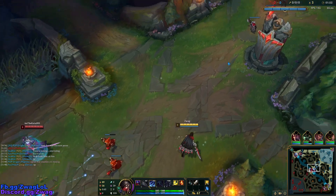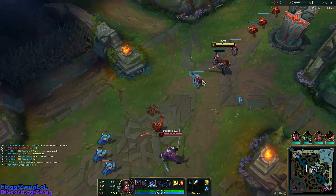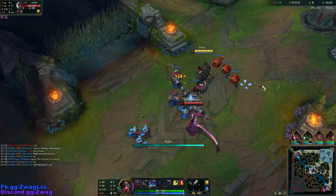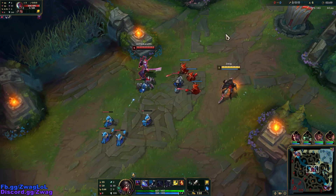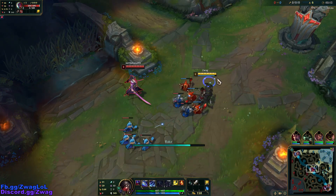We'll let him push in this wave. We'll start using our W on the next one. We are level 2 now. If we hit our W - our Rake - we can win a trade pretty hard.